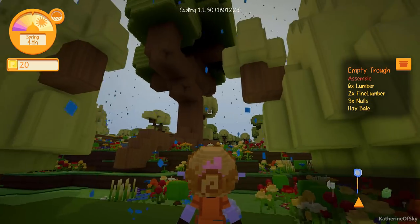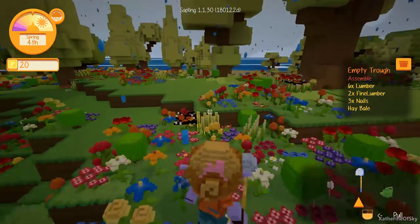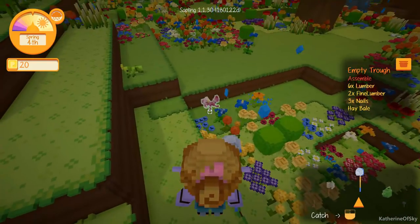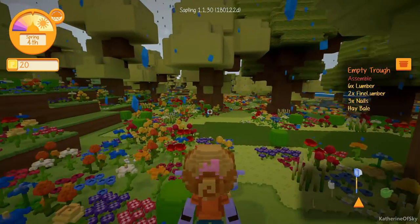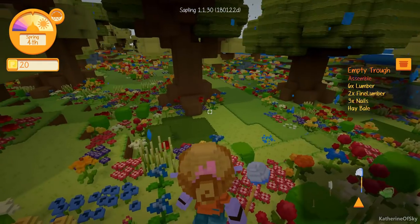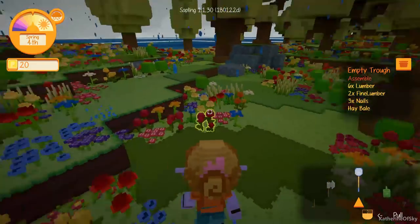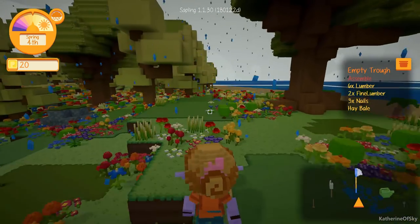I don't want to start having the chicken out because you've got to feed the chicken too. Every animal you put out needs to be fed every day, and that's a huge expense — especially when we don't have our income built up yet. Two monarch butterflies! Nice — 120 each. Oh my god, an orchid mantis! And we've got a cricket. Still no rhino beetles though.